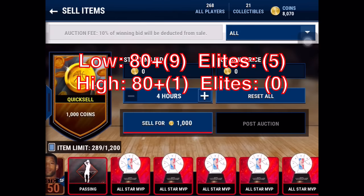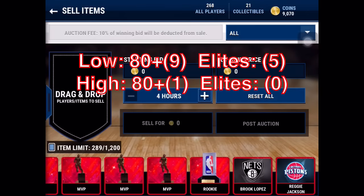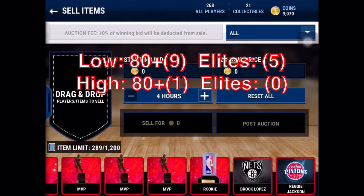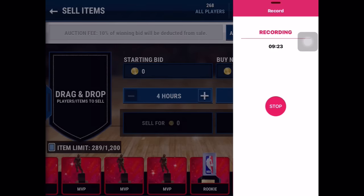So we pulled Brook Lopez and Reggie Jackson impact players — I might go ahead and complete their sets and sell them. Smash a like on the video if you want to see a million coin pack opening — I will definitely do this now. For everyone still watching: lower your overall before you do a pack opening. You'll get way better pulls. Peace out everybody.